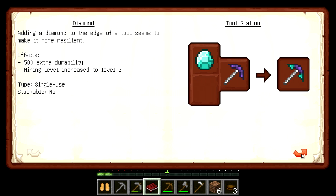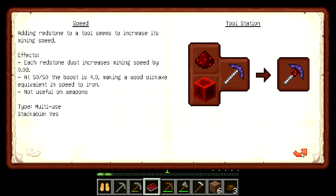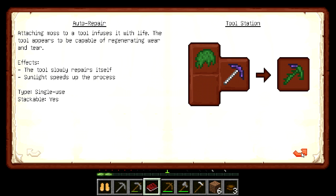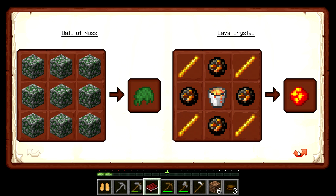Copper, brown steel. And I can make a diamond tough edge — emerald. Speed with redstone or redstone block. Auto repair is something — moss — attaching moss to a tool. Here it is: a lava crystal. Ball of moss is made like that, lava crystals made like this.